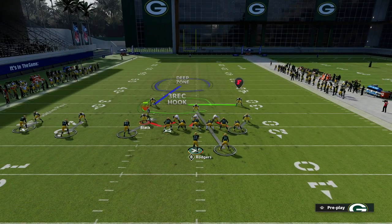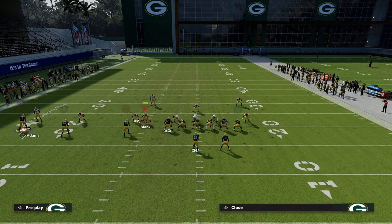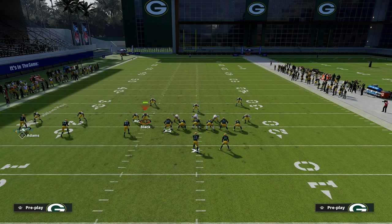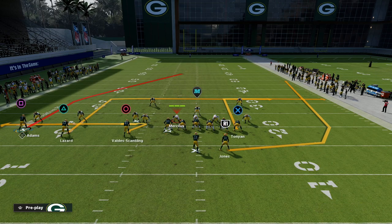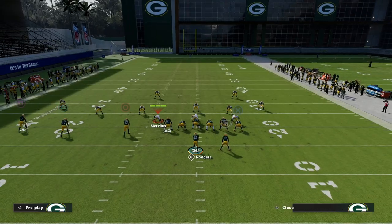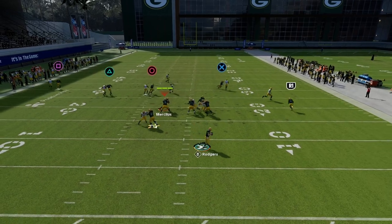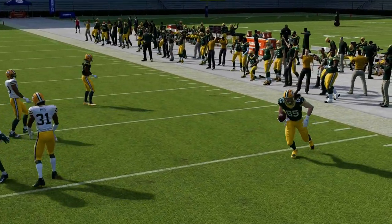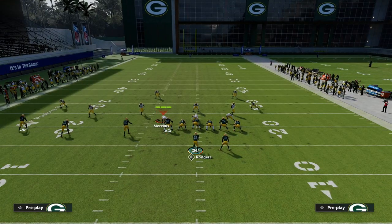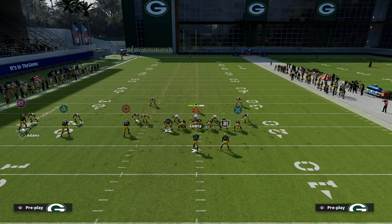If you don't want to throw the corner route, put the tight end on a smart-routed out route. If you don't have Tight End Apprentice or want to run a different play, smart-routed out routes — especially on first and 10 situations where they go about 10 yards — are really good at beating man-to-man. What we're really trying to do is force them to have to respect routes on the right side. The out route from PA Counter Go is one of the best in the game and gets wide open every time against man — even shaded outside and underneath.